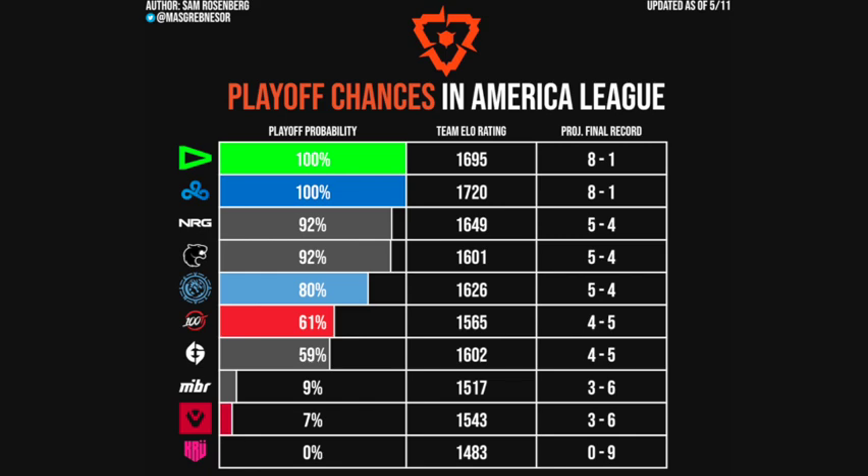Going back to the table, we can see that Loud has a slightly lower team ELO rating than Cloud9, calculated as a result of map wins — Loud has just been a little less convincing in their wins. If you want to ask who the model thinks will win a matchup, look at the two-team ELO rankings: Cloud9 would be projected to beat Loud if they played; NRG would be projected to beat Fury; Sentinels would be projected to beat MIBR. Any team with a higher ELO rating has a greater than 50% chance the model expects them to beat a lower-rated team.